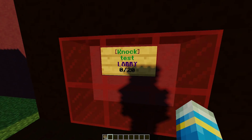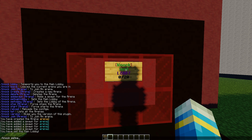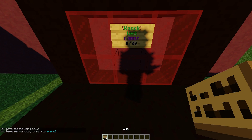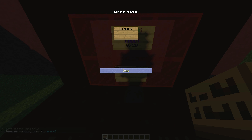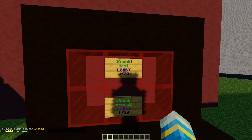Once you've done that, there are only two more things you really need to set: the main lobby and the lobby of the arena. So go ahead and do '/knock setmainlobby' and '/knock setlobby' for arena two. Once that's done, you can create a brand new sign — put '[knock]' on the top line and the arena name on the second line, hit done, and you can right-click to join.